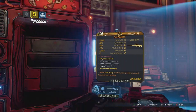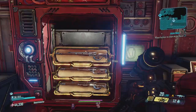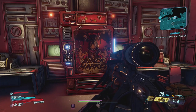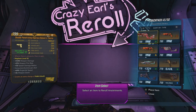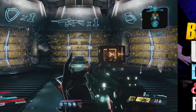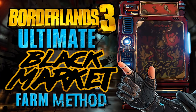As always, you'll be able to get a ton of variations and different anointments within the Black Market itself. But if you haven't found the exact anointment you're looking for, or you're just looking for more variations and you're not wanting to spend a ton of Iridium on Crazy Earl's Reroll, or you don't want to search through the piles of legendaries in the Diamond Loot Room using these methods,